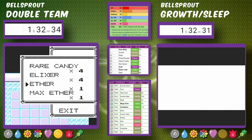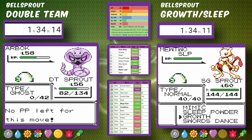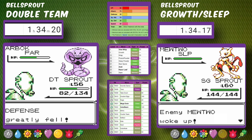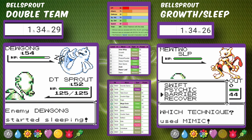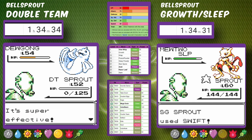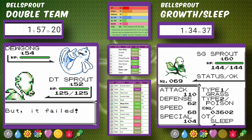At an hour and 34 minutes, Sleepy Bellsprout takes on Mewtwo. It puts it to Sleep, uses Growth, sets up Swords Dance, and mimics Swift. At 1 hour 34 minutes and 31 seconds, we have beaten Mewtwo with the Sleepy Bellsprout — from 25 minutes behind Double Team, Sleep Powder has now beaten Double Team to the end of the game.